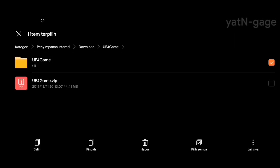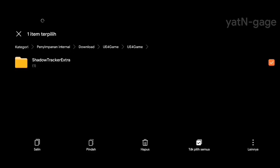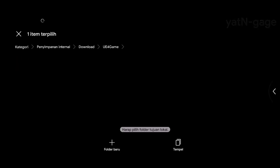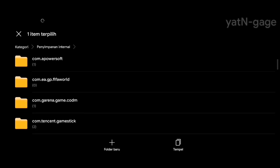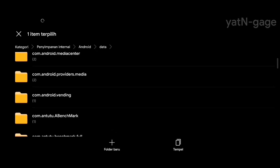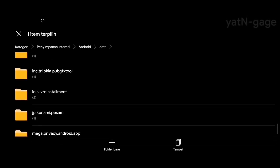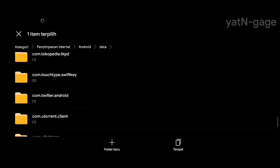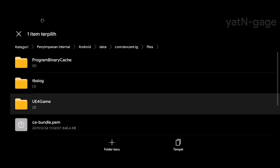Ambil engine-nya, tinggal masuk ke Android data, kemudian cari folder PUBG-nya guys. Com.tencent.ig, ini file handel Engine 4.